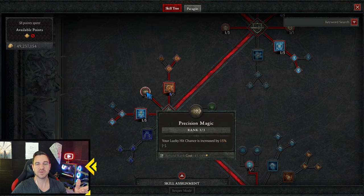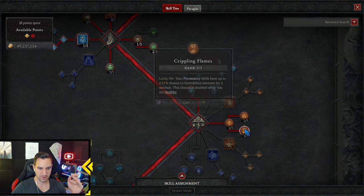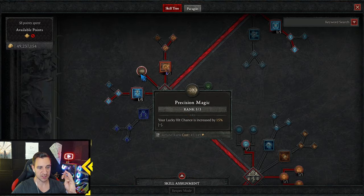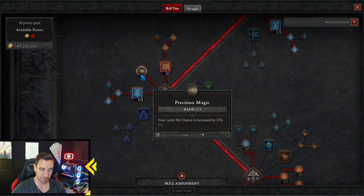Lucky hit chance helps us because lucky hits with pyromancy skills have a 21% chance to immobilize enemies for 2 seconds — even more while healthy. This is why we go into the lucky hit: we want to immobilize enemies and make them vulnerable.